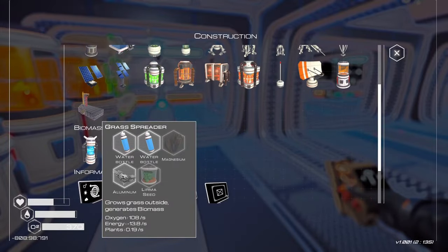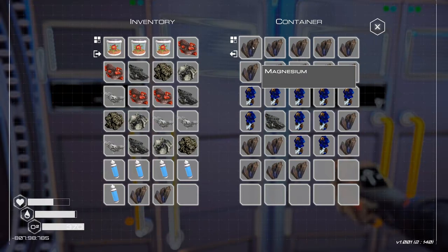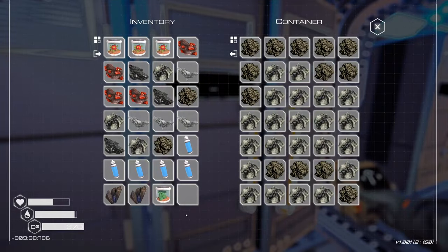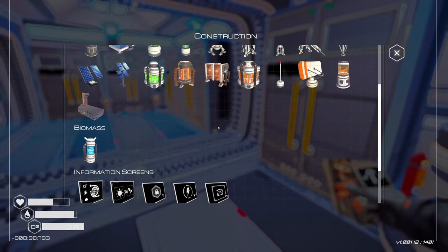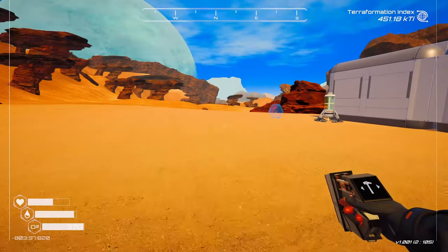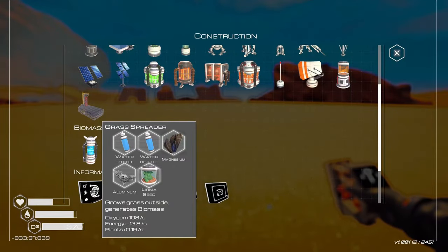So we have that - magnesium, aluminum, and Lerma. I have aluminum. Magnesium. We have a couple of these, I think. I think we can build two. I'm not sure where we're supposed to be placing this, but I imagine it needs to be spread out. I hope I'm doing this right.